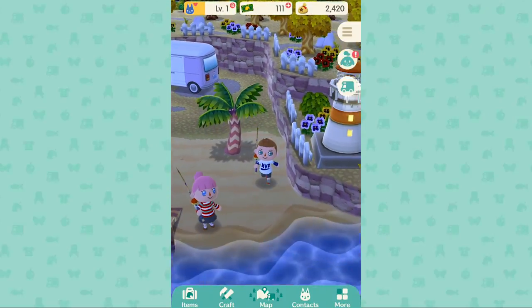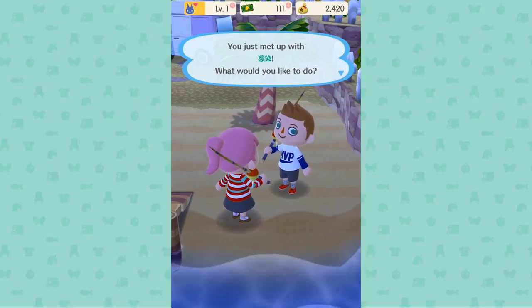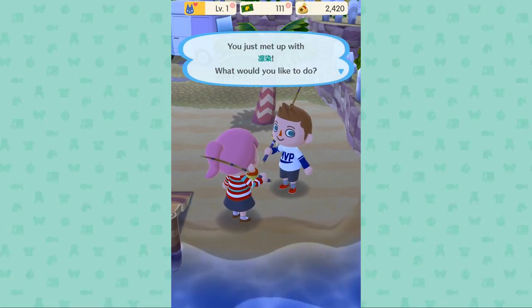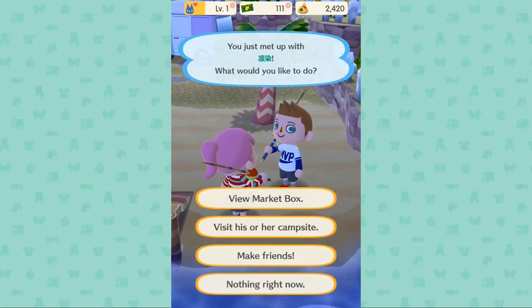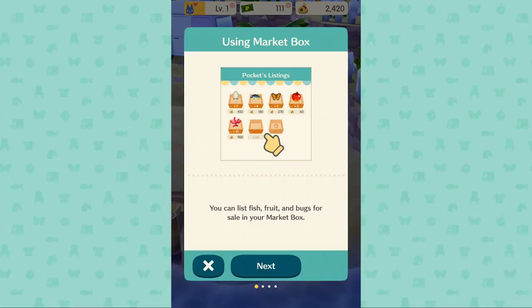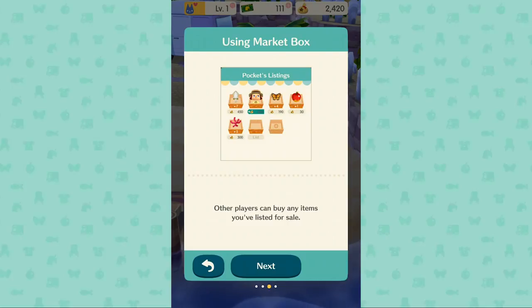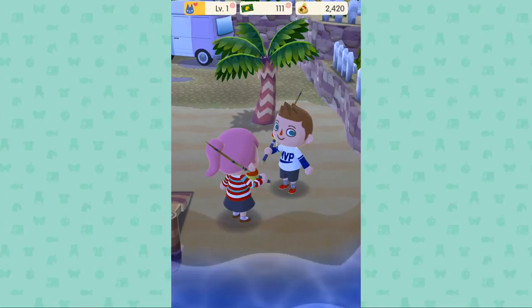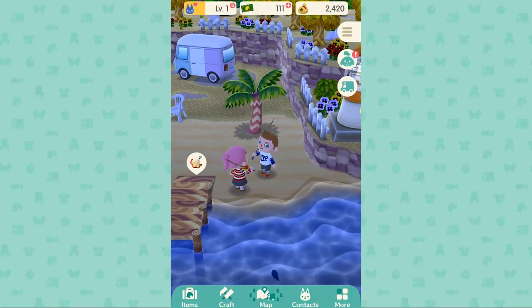Hey, a lady — who the heck are you? Are you my wife? Nope, you're not my wife. I think it's a letterbox and a flower player character. View market box — shall we view her box? Yes, let's do that. She's not selling anything. So you can list fish, fruit, and bugs for sale in your market box. Tap to select an item, how many you want to sell, and the price. You can also view another player's market box by talking to them. Nothing — your box is empty! You gotta fill it!